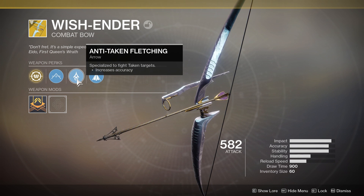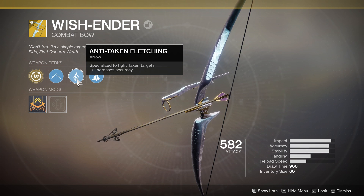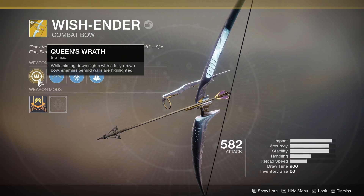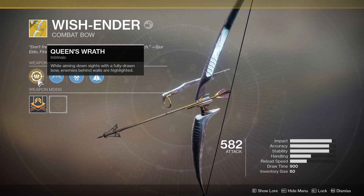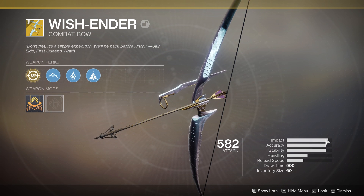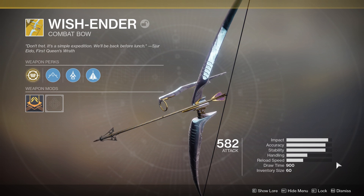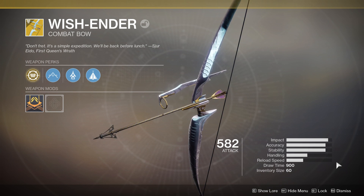Anti-Taken Fletching - specialized in taking down taken targets, meaning you're going to do more damage to taken enemies. It's like 20%. Not bad. High Tension String increases accuracy but has a slower draw time. But the big one is Queen's Wrath: while aiming down sights with a fully drawn bow, you will see targets highlighted through walls. The distance on this is pretty insane, and it can give you some of the best vision and information in PvP. Look at these stats - impact nearly max, accuracy, stability. It looks like this could be the one to one-hit targets with the slowest draw time we've ever seen.